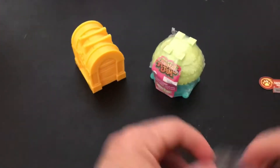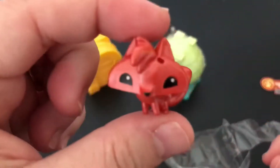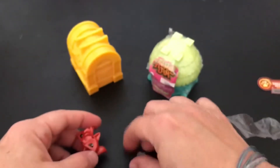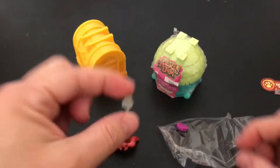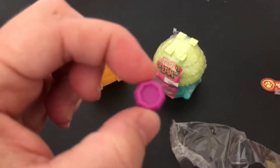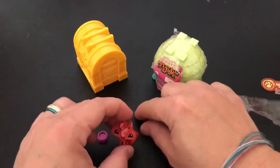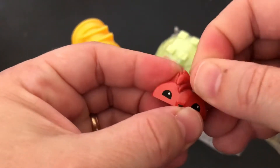I'm gonna take him out. He does look like a fox. I really love his red metallic color. And this looks kind of like a key — I'm sure it has something to do with the game, but I don't know. And there's his food bowl.